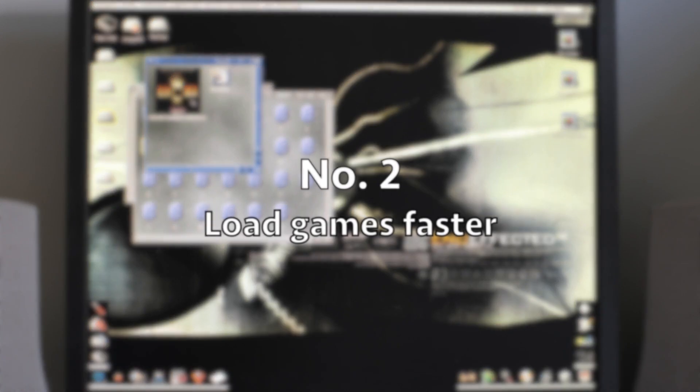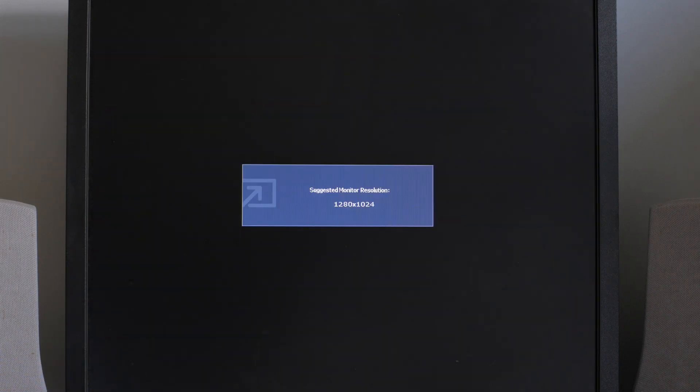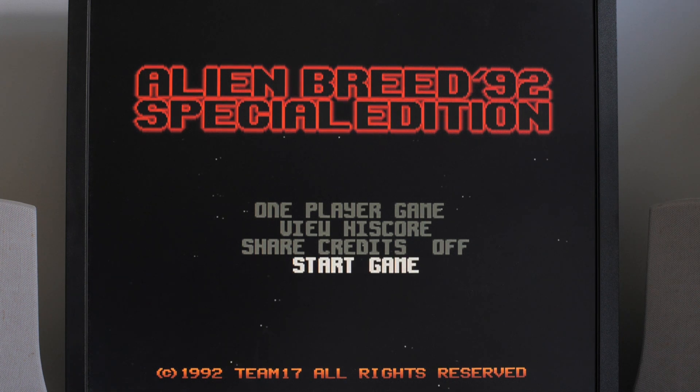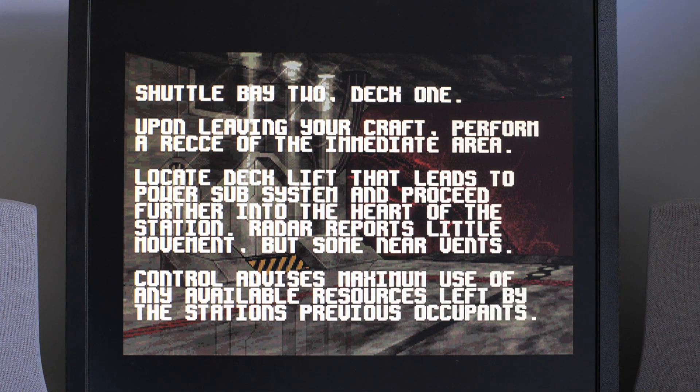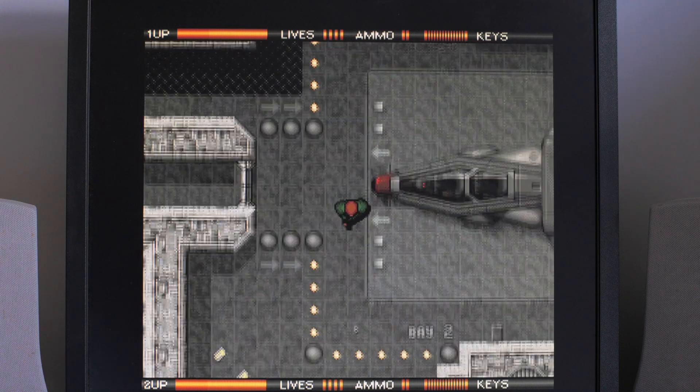The second reason to have WHD Load: load times. Alien Breed Special Edition takes approximately one minute and 32 seconds to boot from floppy disk, and it would be the same on the GoTek because that emulates the same timings. But from WHD Load it's much faster into the game. And of course those load times aren't just at the start — they're throughout the game as well, so any slow loading or multiple disk swaps are completely removed.